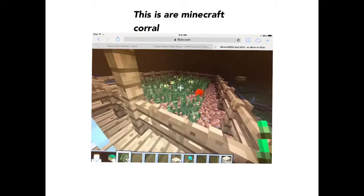This is a picture of the corral in Minecraft EDU. I will calculate the perimeter for you. First, I will count the length of each side. Now I will add up all the sides. So the perimeter of the corral is 24 blocks.